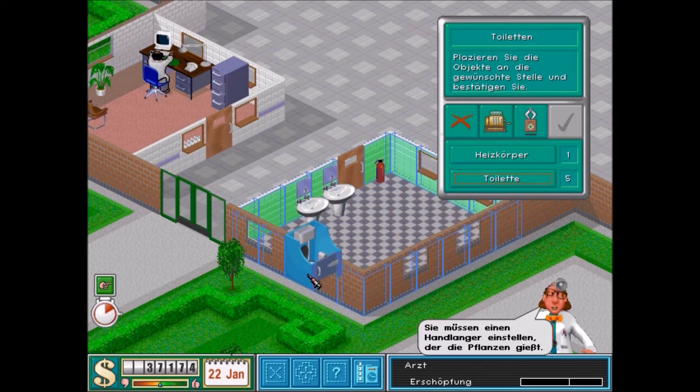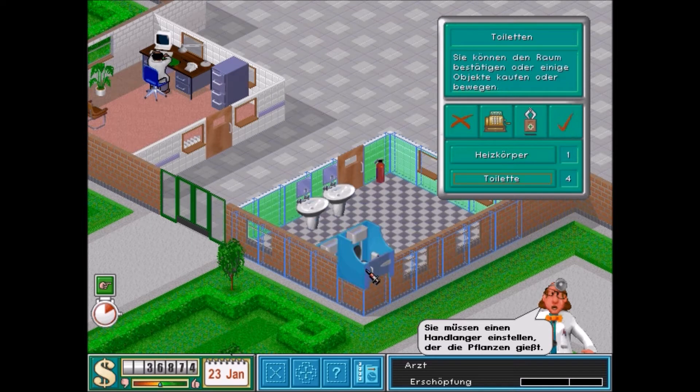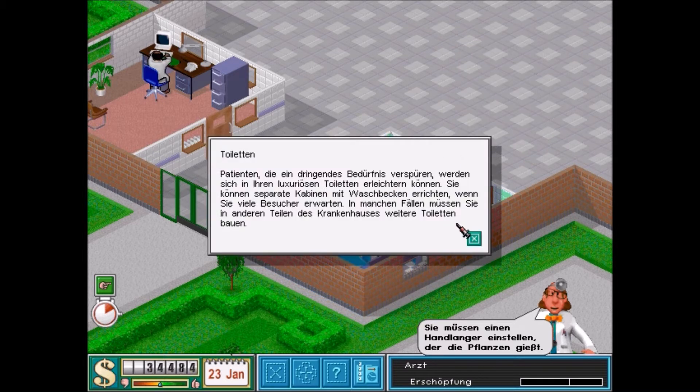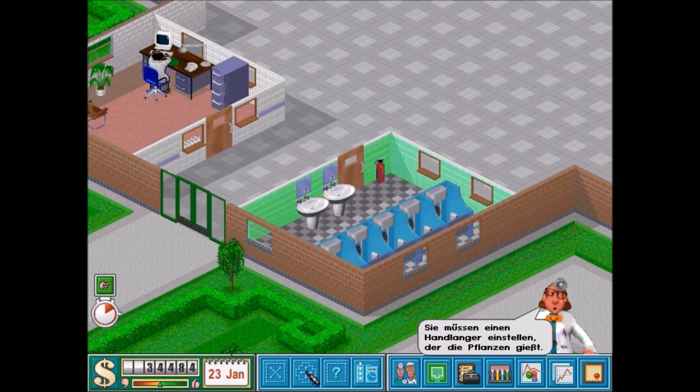Wie stelle ich es denn hin? Ich stelle die einfach mal so hin, auch wenn es doof aussieht. Jetzt können die hier hinten rumgehen und kommen da auch alle rein. Den Heizkörper stecke ich dann da hinten dran, damit er auch den Reihenraum schön zentral heizt. Toiletten – Patienten, die ein dringendes Bedürfnis verspüren, werden sich in ihren luxuriösen Toiletten erleichtern können. In manchen Fällen müssen sie in anderen Teilen des Krankenhauses weitere Toiletten bauen.